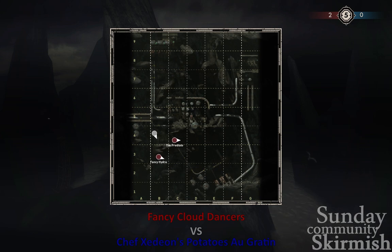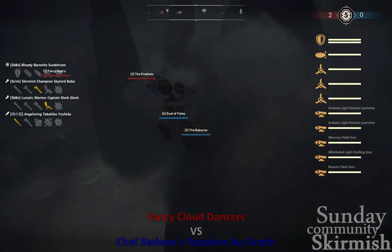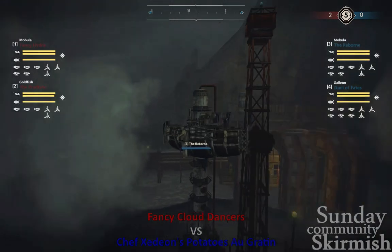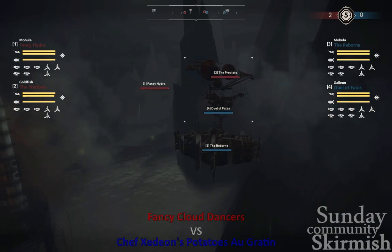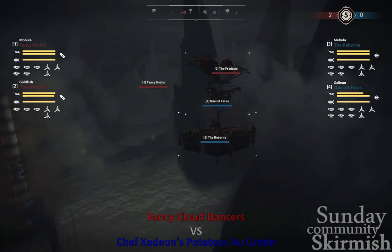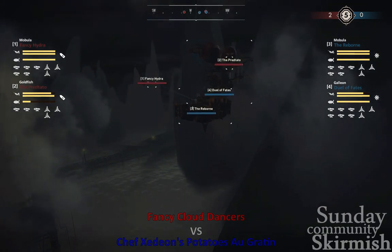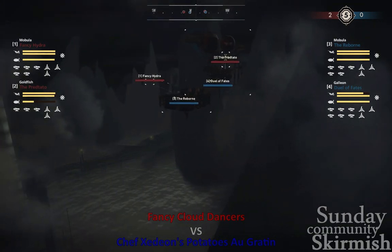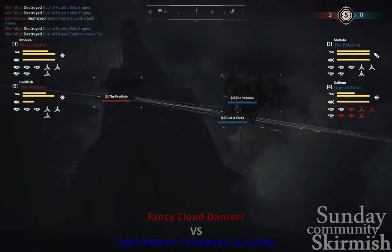Red is spreading out right now. Blue has spawned — uh-oh. Blue has spawned right out in the open! Fancy Hydra might have something to look at here. Spots are going out; Blue is finally getting to their guns. Looks like Red should have first shot — indeed they do. Fancy Hydra getting the Mercury out, but missing. Meanwhile, Pretado is moving in with a very aggressive line right there on the Galleon.